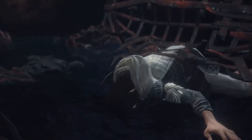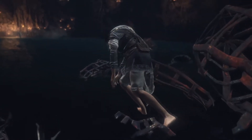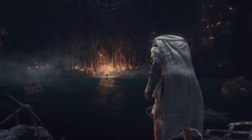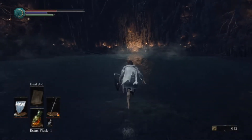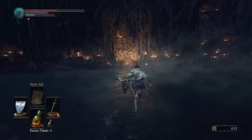So it takes you down here to the Pit of Hollows, to the bottom below where, if you fought the curse-rotted great wood before, you'll know that the curse-rotted great wood drops down into this area halfway through the fight. Hopefully you haven't beaten it in this playthrough, because otherwise you can't get here till later. If you have beaten the curse-rotted great wood, it's much later that you're able to join the Moundmakers.